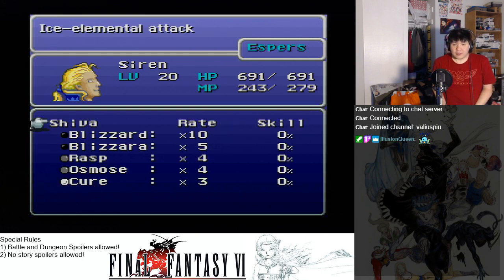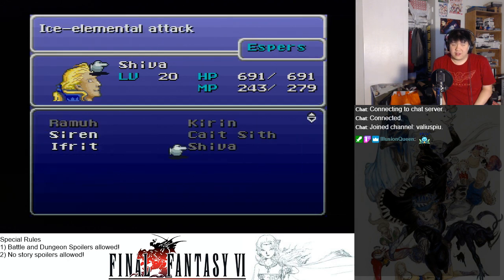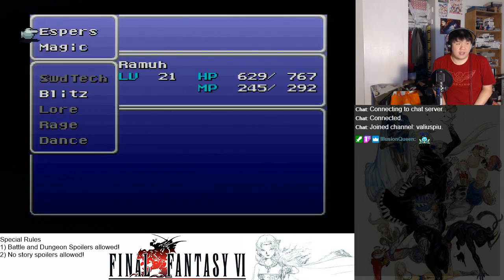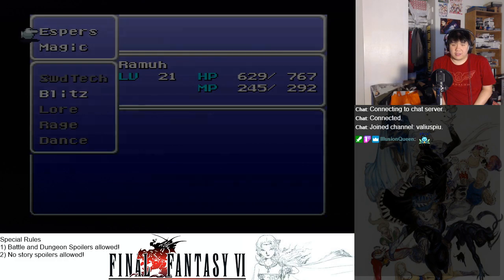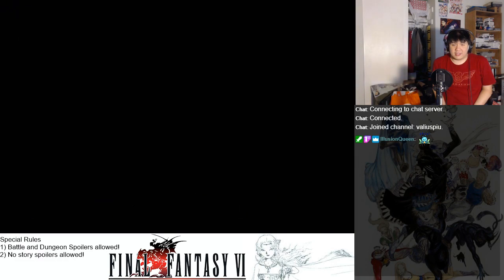We actually almost got a near party wipe — it was only because Sabin was level 21 that we didn't die. He's still learning stuff. We're gonna try this again.